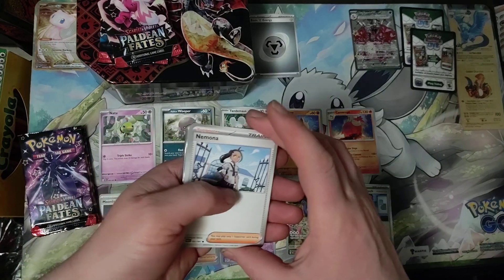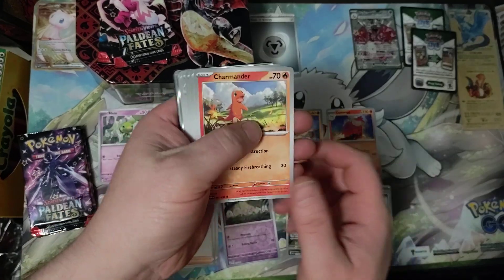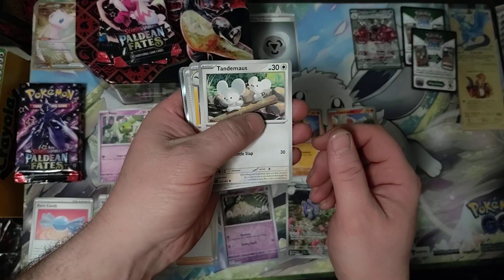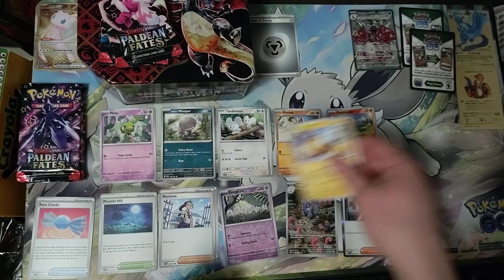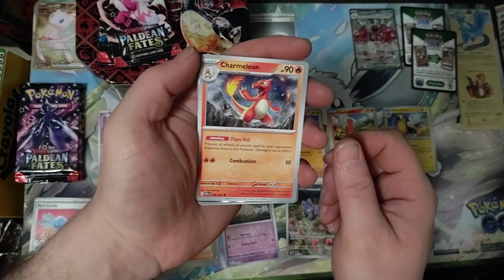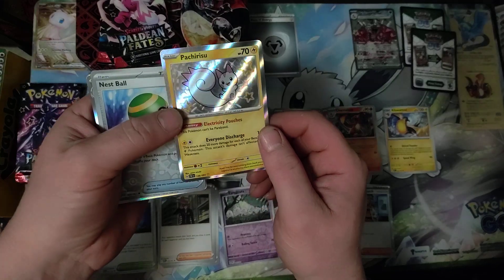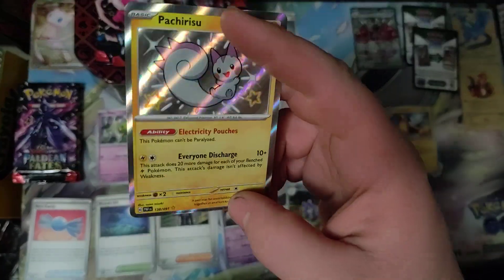We've got Nimona, Charmander, Rare Candy, Tandemouse again, Kilowattril, Clive, Charmeleon, Pachirisu — Holographic, it's the whole thing.